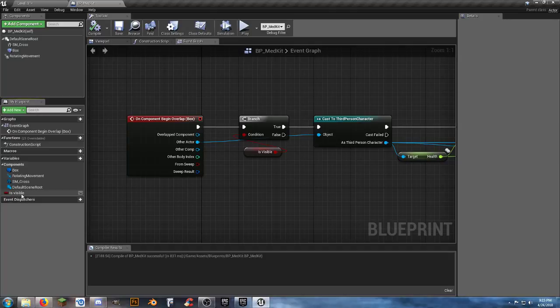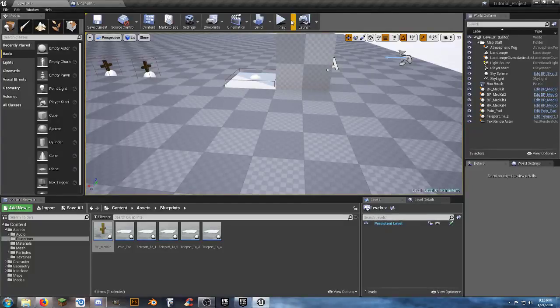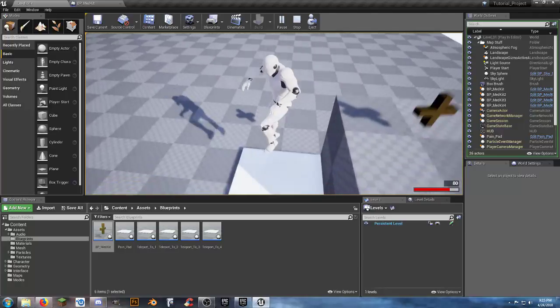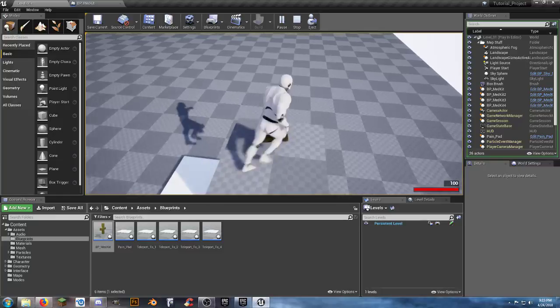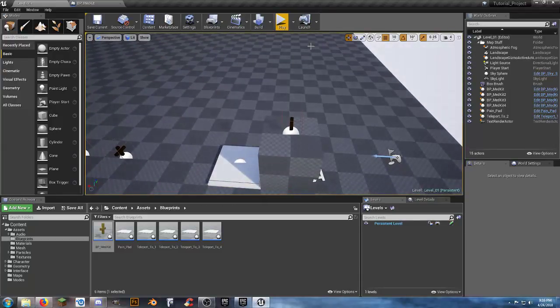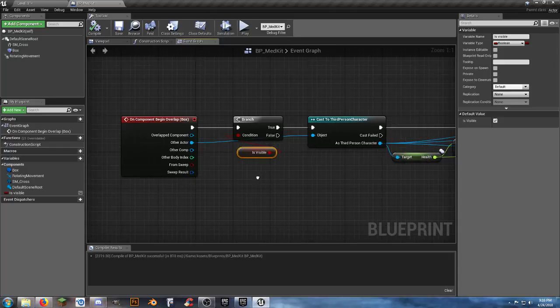Welcome to Unreal Engine 4 - something that works for you every single time isn't always going to work every single time. It did not disappear and it keeps healing. We set that variable to is_visible, defaulted as visible. Then we go through our process of doing health.